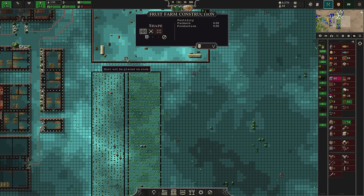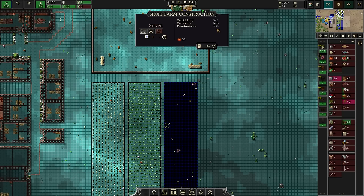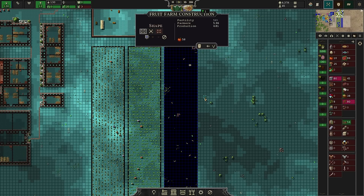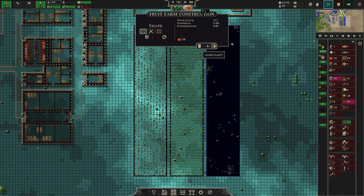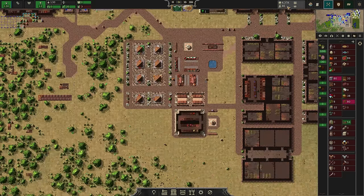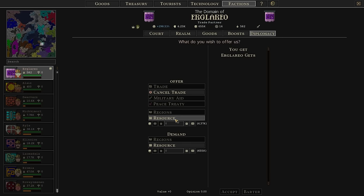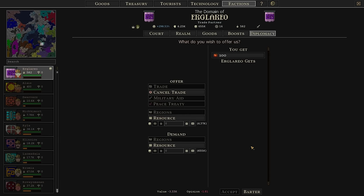Go for another fruit farm. Losing a lot less now because of the low fertility — painful, but go ahead and make that happen. It's going to cost us a lot of fruit in order to get that on the go, so I'm going to have to trade for some more fruit. Let's go ahead and set up a trade order for another hundred fruit. That is fine.